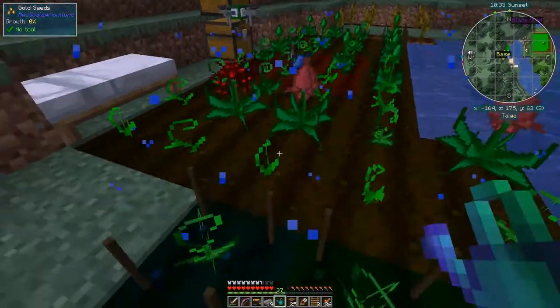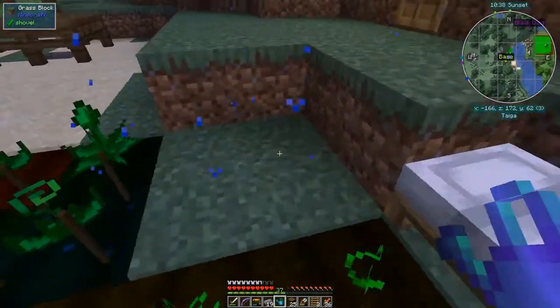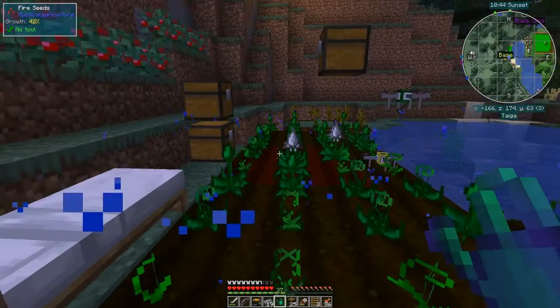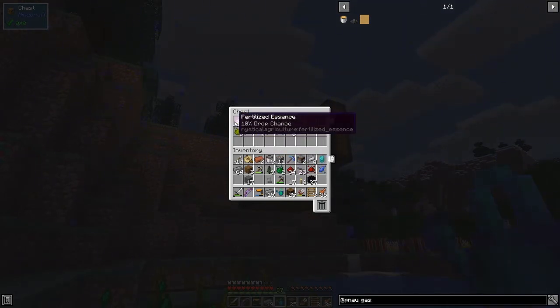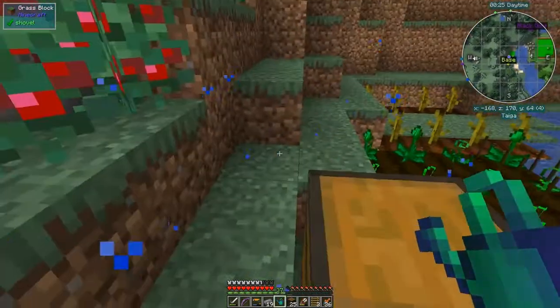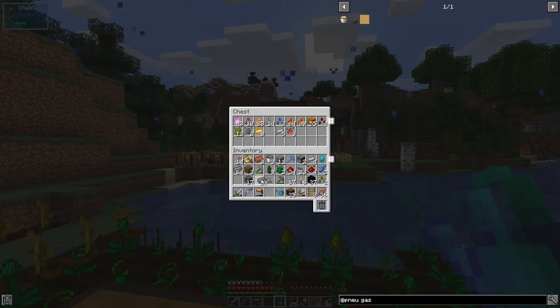Now we have a five-by-five area — it's now filled. Let's shift right-click it and it's filled up. Now we can just stand here and it will do a much larger area. But I notice a slight problem: lapis and redstone are not being picked up by the item collector. Looking in this chest I've got none at all — I've got seeds and some redstone seeds, 22 gold seeds, and some fertilized essence.